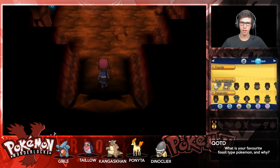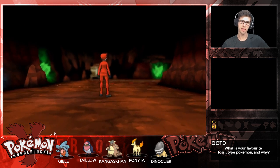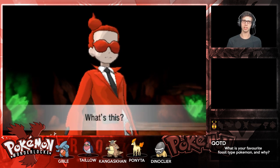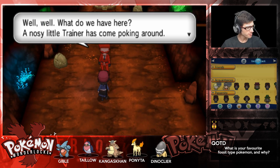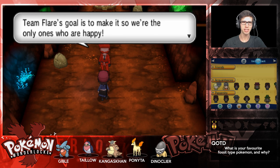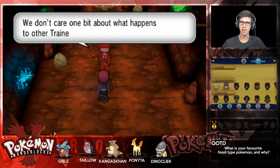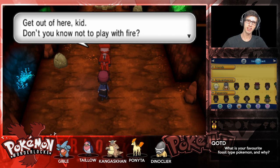Team Flare shows up: 'A nosy little trainer has come poking around! We're Team Flare - the fashionable team whose very names make people tremble in fear! Team Flare's goal is to make it so we're the only ones who are happy. We don't care one bit about what happens to other trainers or Pokemon. Don't you know not to play with fire?'